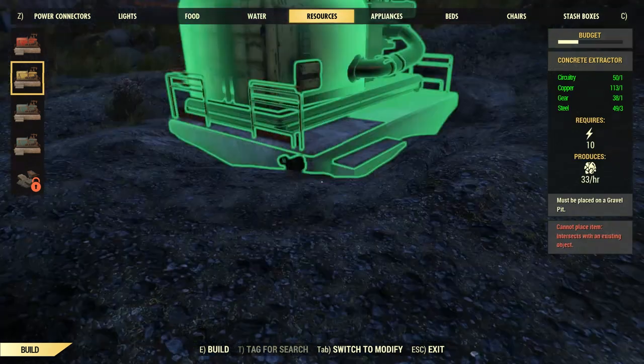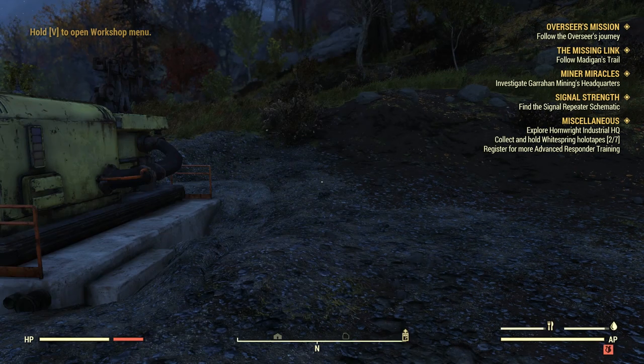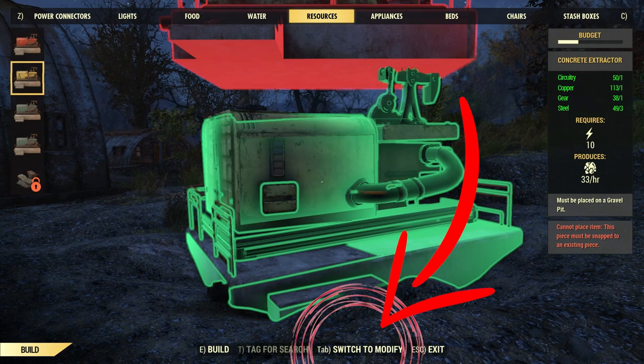Now this is really simple and only requires a small amount of materials. Firstly, you need to be in the build section of your camp or workshop and then click tab on PC, or whichever button is under the switch to modify tab.